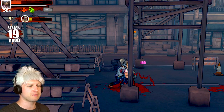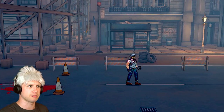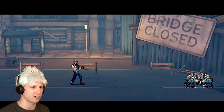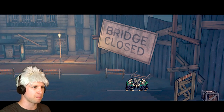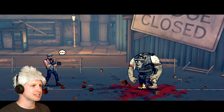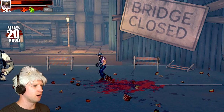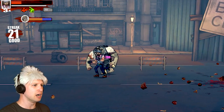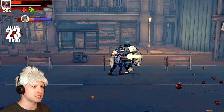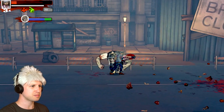At least when we have an enemy grabbed, the other dudes are really courteous and don't actually end up attacking my face in the meantime. Oh, they're huddled up in a corner - why are you guys talking? He's at least got some nice indicators. I don't know if I'm supposed to be jumping or rolling.